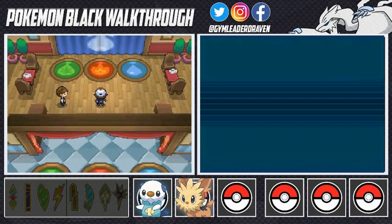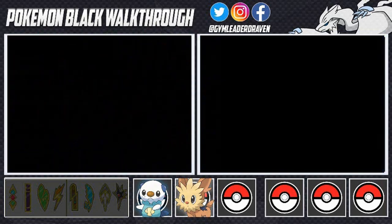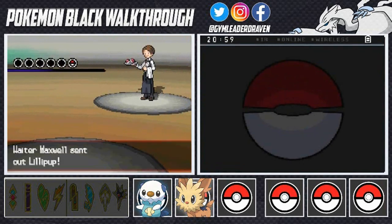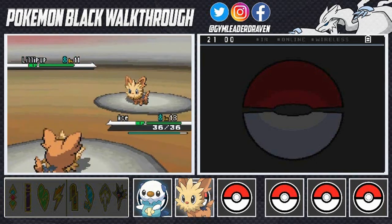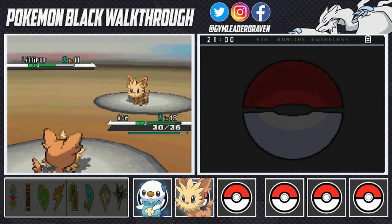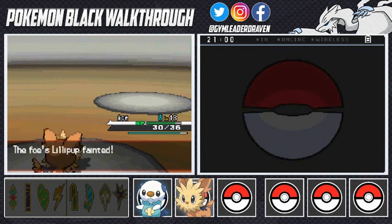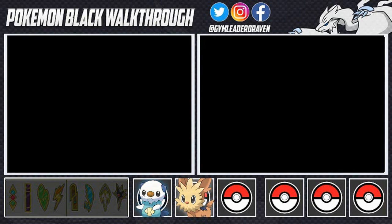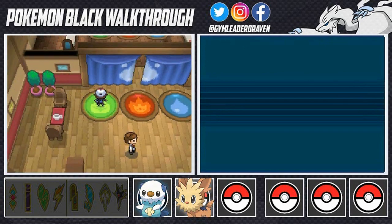We have trainers waiting so we're battling every single one of these guys. This guy says 'welcome to the Striaton gym, care for a taste of battle, we'll serve up the first course' - it's a restaurant theme and the trainers are waiters and waitresses. He starts off with Lillipup. Here we go with another tackle attack - Lillipup gets defeated by Ace. Ace grows to level 14! The next sign is water type, so it can't be defeated by grass type.